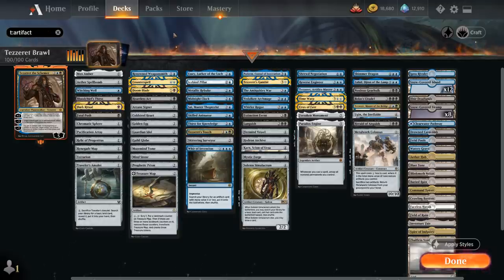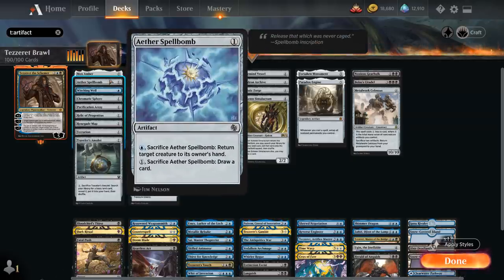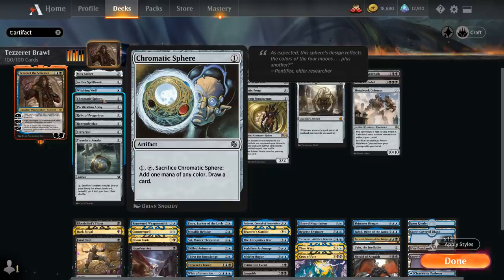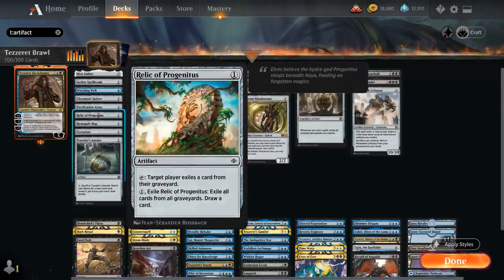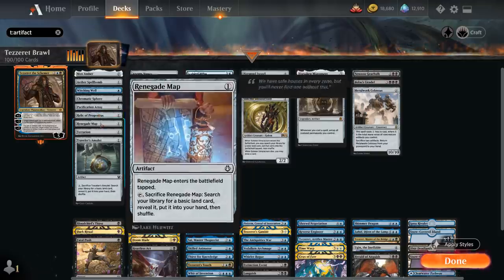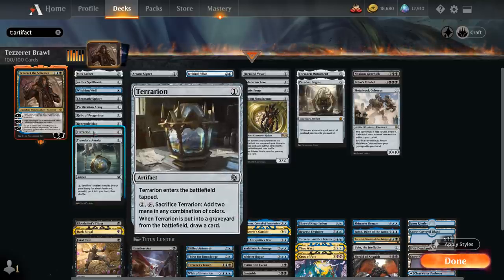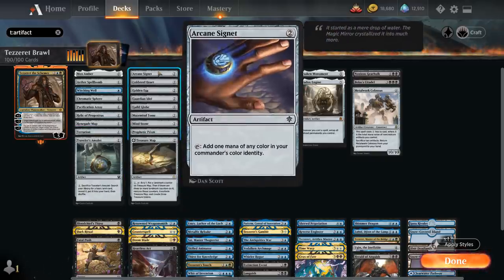Going over the rest of the deck, let's look at all the artifacts. Mox Amber at zero mana — besides Tezzeret we've got a few additional legendary creatures and planeswalkers to enable it. We've got Aether Spellbomb which can bounce a creature or draw a card, Witching Well can scry and be sacrificed to draw, Chromatic Sphere is a cheap cantrip that fixes mana, Pacification Array can tap down artifacts or creatures, Relic of Progenitus can be cycled or used as graveyard hate, and Renegade Map and Traveler's Amulet can be sacrificed to find a basic land.